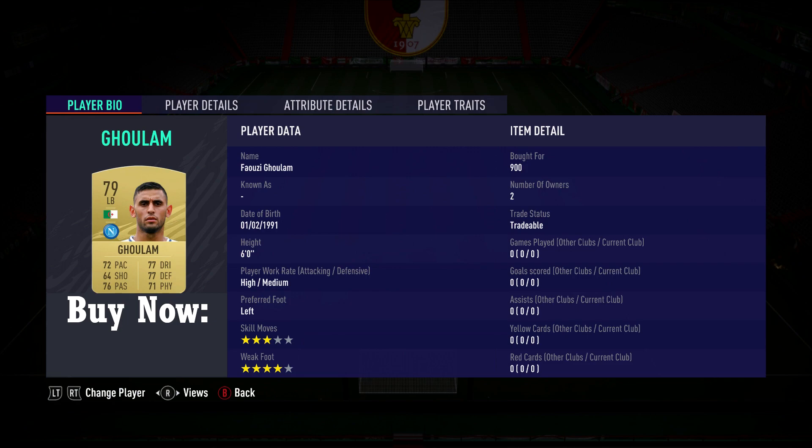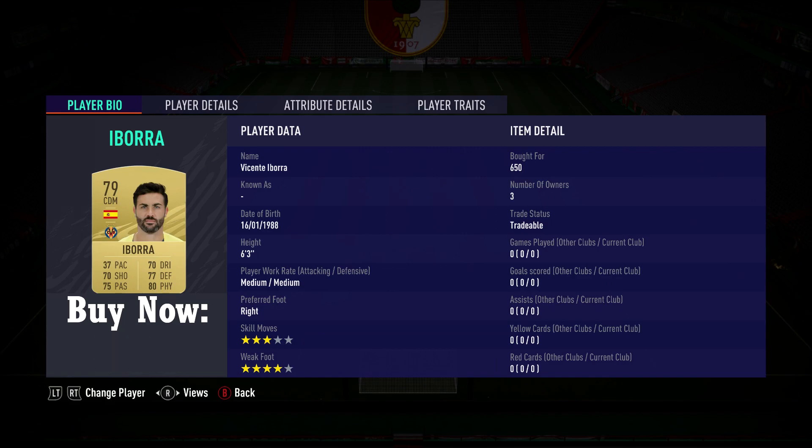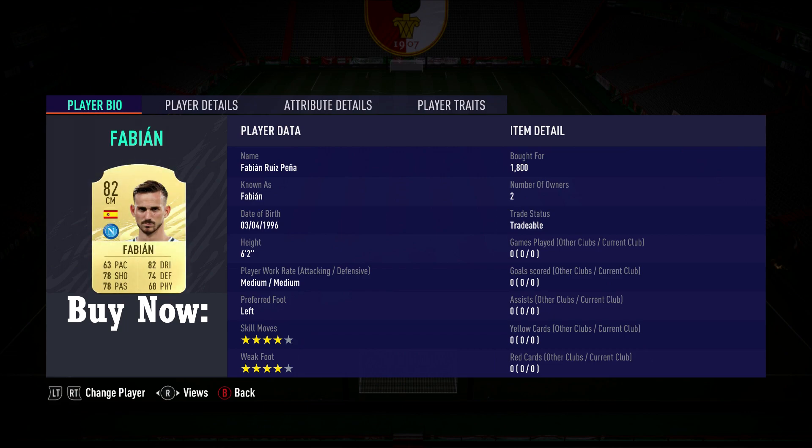Then at left back we have the 79 rated Goulam from Napoli, 900 coins. CDM number 1 is the 80 rated Luis Gustavo, 900 coins. And CDM number 2 is the 79 rated Vicente Ibora from Villarreal. Then the first CAM, 80 rated Nikola Vlasic, 1100 coins. Moving on to Fabian, 82 rated from Napoli, 1800 coins.